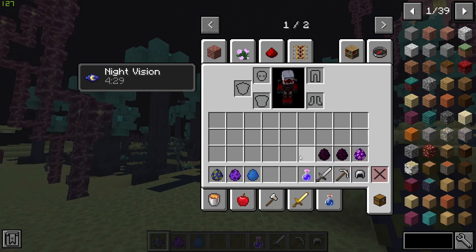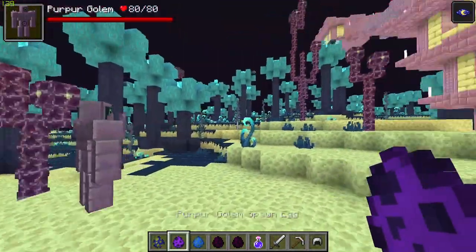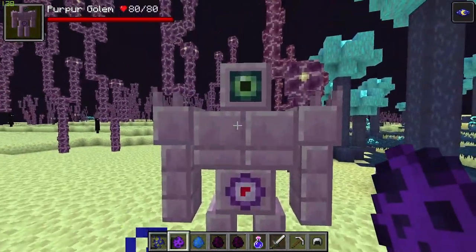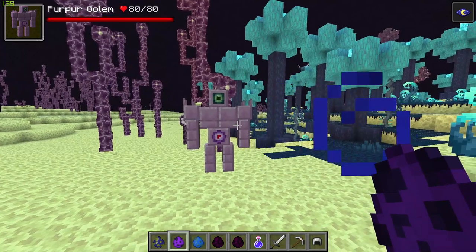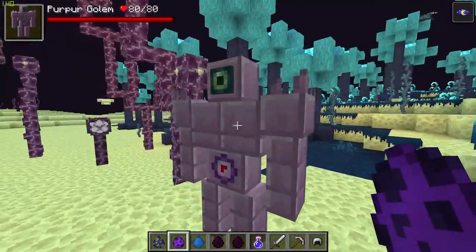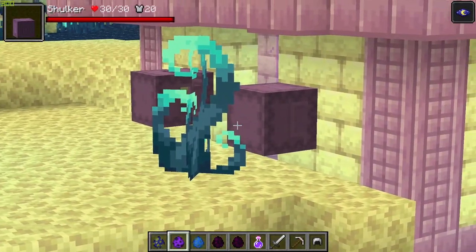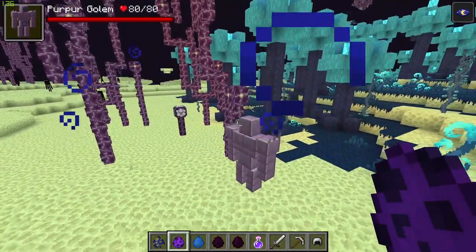The next mob we have is the Purple Golem. These guys are made out of the purple bricks and tend to be found defending the End cities and End towers. They are awesome cyclops-like looking creatures. They spawn in End cities and will hurt you if you get too close — they are strong, so be careful. It just makes tackling the End cities that bit more challenging, which I really like. If you watched my Nether survival series, you know how much I struggled with just the shulkers alone, so these guys guarding it is going to make it very interesting.